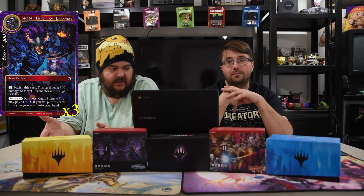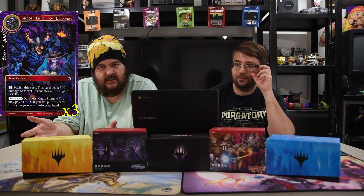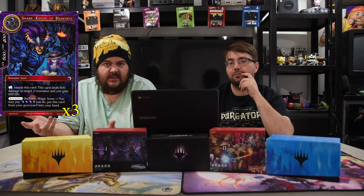The next card is Shade, Envoy of Darkness. He is one of my favorite cards ever printed in this game. He's a 2-drop 6-6. Activate rest: you banish this card, this card deals 600 damage to target J-Resonator, and you gain 600 life. And then Automatic Resonance — which triggers when a Darkness Stone comes into play — you can pay 3 black to put this card from the graveyard into your hand. So Makage Raya can go put him in the graveyard so you can automatically have him there to always trigger the resonance. With all Darkness Stones, you always get the resonance trigger.